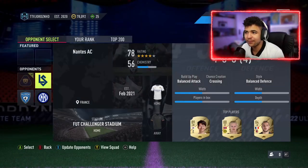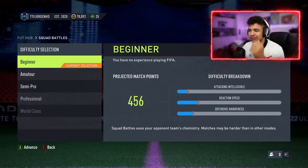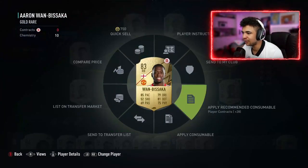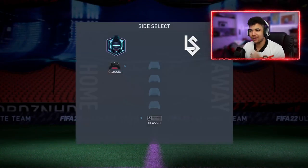Squad battles — just go up against any opponent, really. It doesn't really matter. Then Beginner, then just select your squad. Bissaka just needs a contract real quick. There we go. Just select your squad and get into the game.